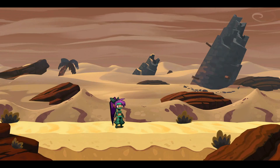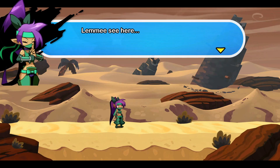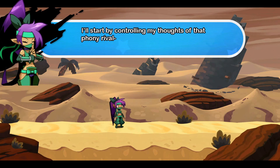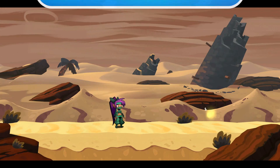Here in the desert, I will train to become stronger. Time to check my scroll again. A true ninja must discipline his mind to control his thoughts. I'll start by controlling my thoughts of that phony rival genie Holly Whatserface.